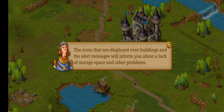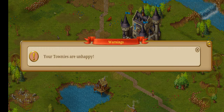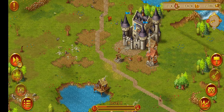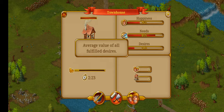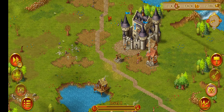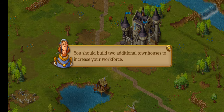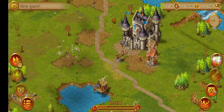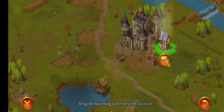The icons displayed over buildings and the alert messages will inform you about lack of storage and other problems. Top left: your townies are unhappy. Their needs are food and water; their desires are all of that. We're a bit underdeveloped for that, sadly. You should build two additional townhouses to increase your workforce. I'm just going to do fast prestige.